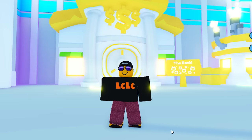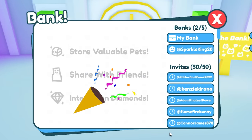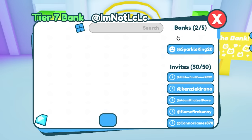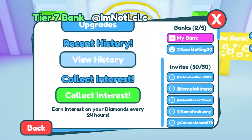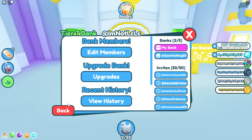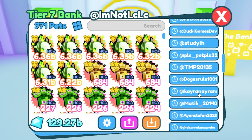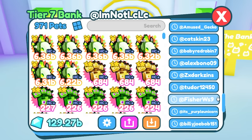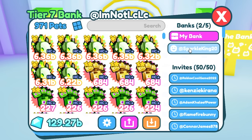As with any currency in the real world, it's always down to the bank. Banks have been out for one year, and in my bank I've accumulated 129 billion gems by collecting interest as many times as I can remember. You're supposed to collect every 24 hours. I occasionally get bank invites, dig through, and see how many gems and pets people have — I never steal — however, this one guy caught my attention.